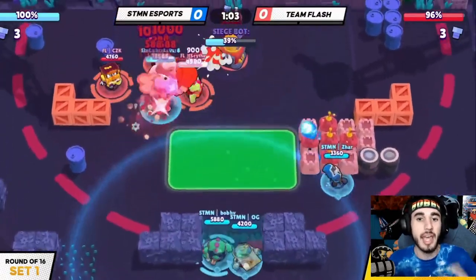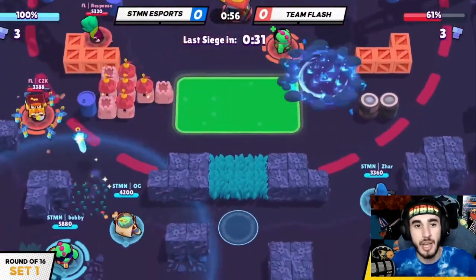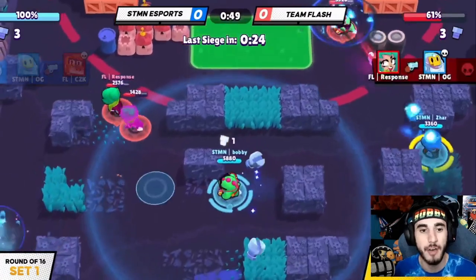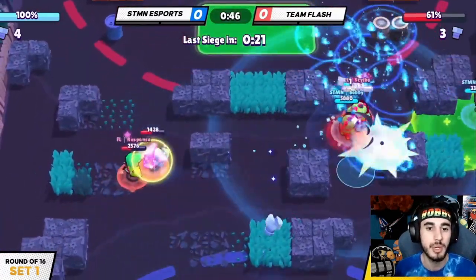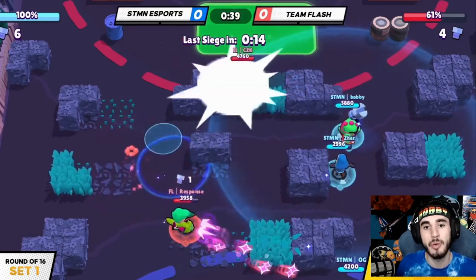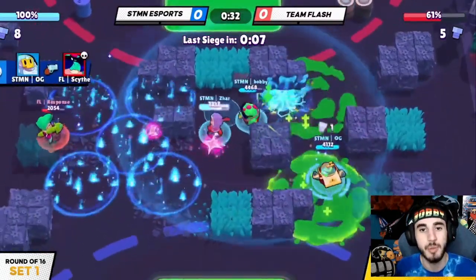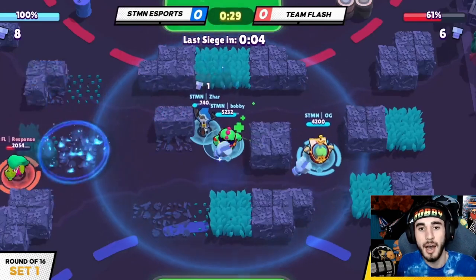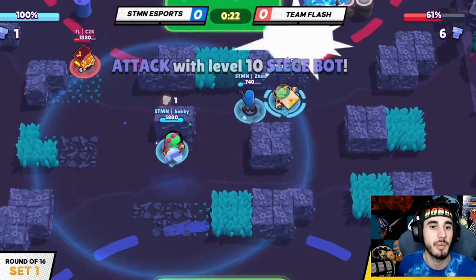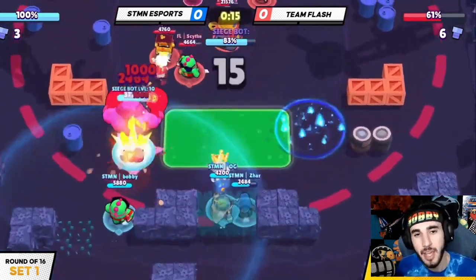They just weren't really able to get the control they wanted. Griff takes a while to open up the map — you have to go wall by wall — so it's a little difficult. OG and Czar are doing a really good job. Finally, Response who is the Lola player gets some room. I could go left and fight Response but it's kind of a 50-50 fight. We had the bolt lead and Czar was doing a great job on the right side, so we made it a 2v1 on the right, got the kill, and won all three bots. Game one done.